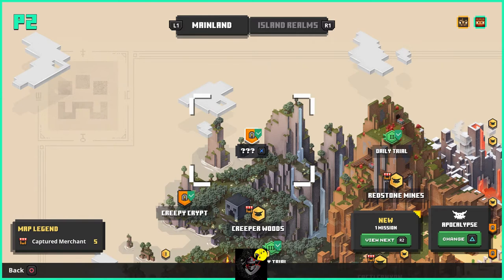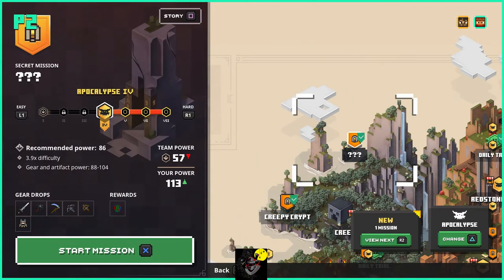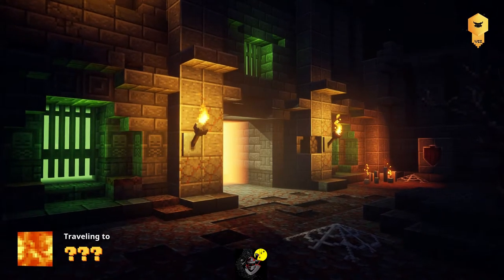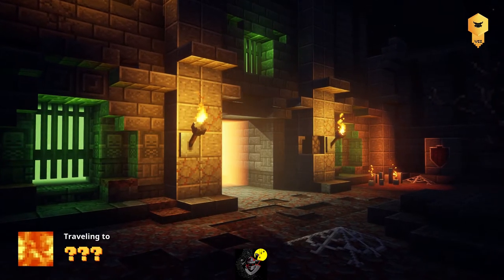If you haven't unlocked all the runes, you won't have access to this level. Go watch my video on unlocking all the runes and do so. By this point, most people watching have likely unlocked it. The secret mission is what we're going to — three question marks — go ahead and start it up.